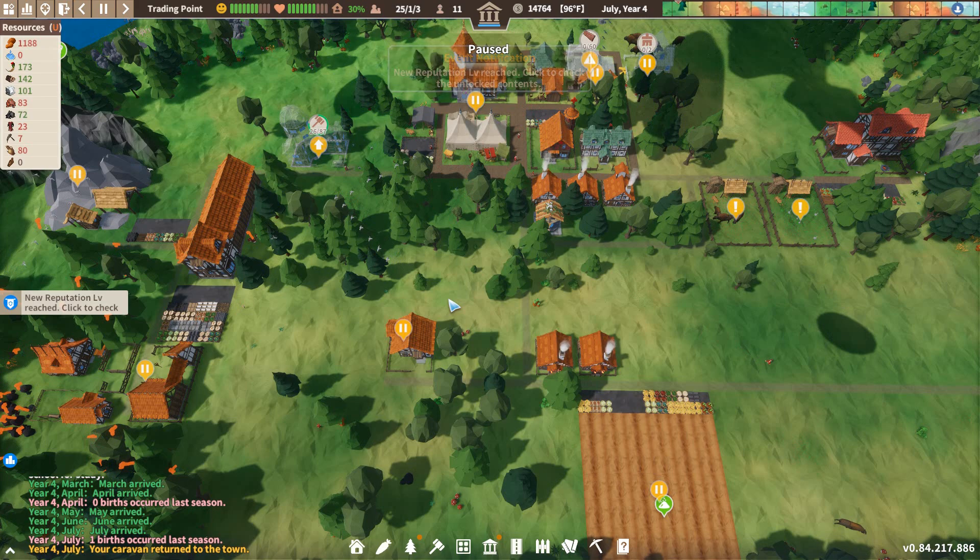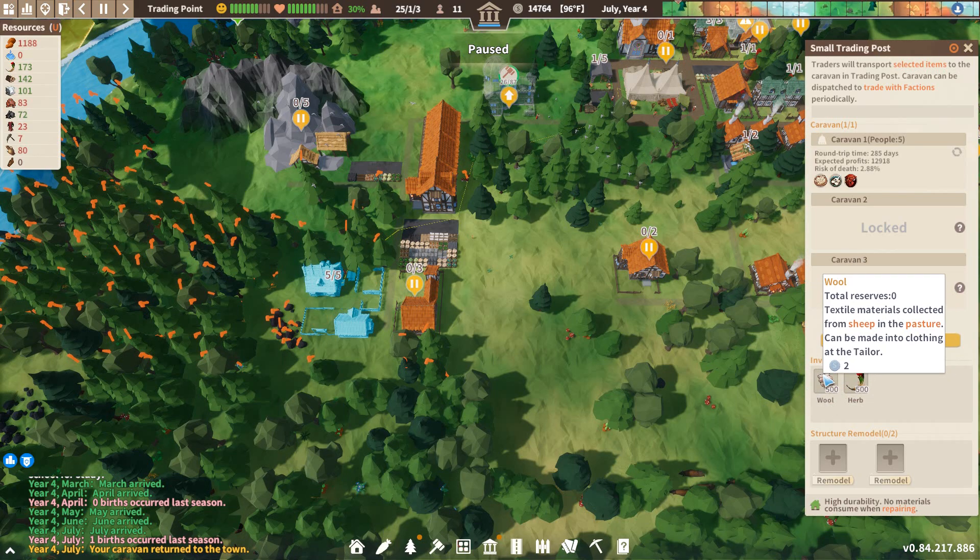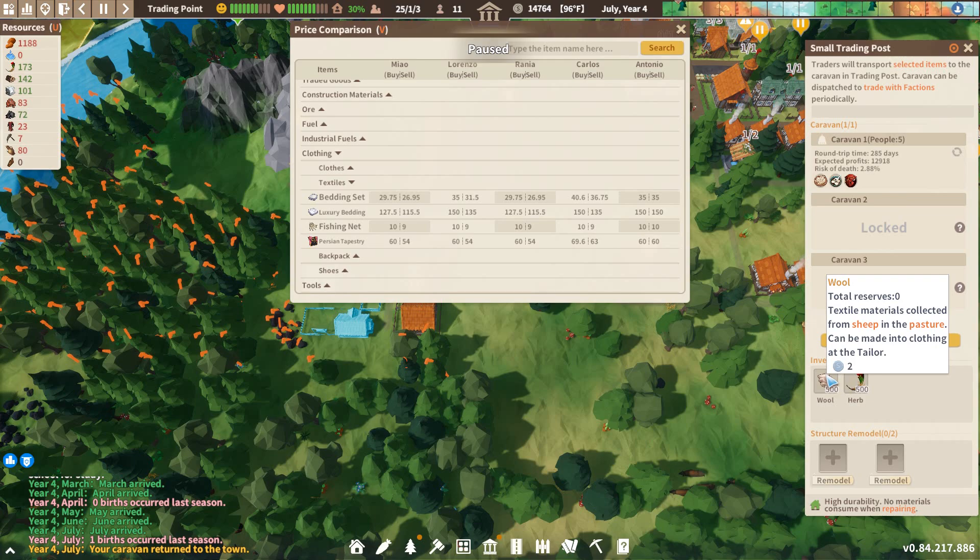Perfect timing - our caravan has returned. What do we have in the caravan? We ordered 500 wool at two silver each. And now those are only selling for 54 silver. I don't know that we want to even build the bedding workshop.